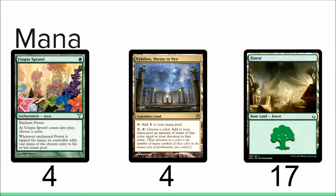For your mana, you have four Utopia Sprawl. This is the card I was talking about earlier when I mentioned Arbor Elf — it's better than a normal mana dork. It's a mana dork, but it's better than your normal Llanowar Elf mana dork because you have Utopia Sprawl and you're going to want to untap it with Arbor Elf. You have four Nykthos, Shrine to Nyx as well and 17 Forests.